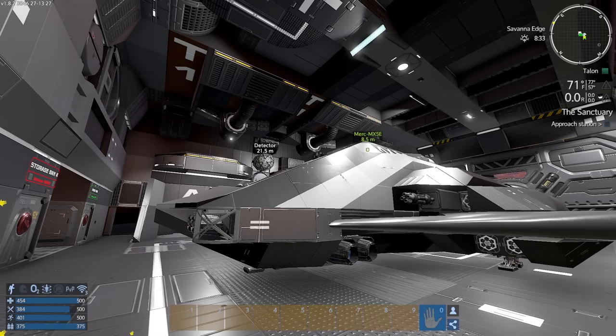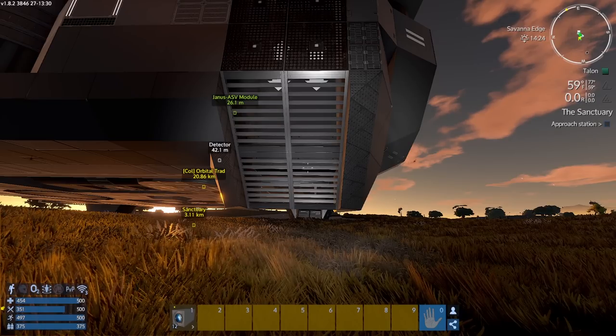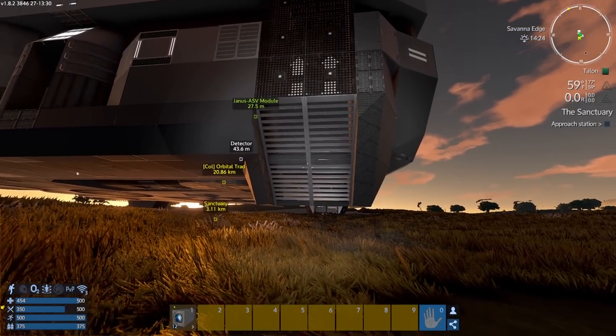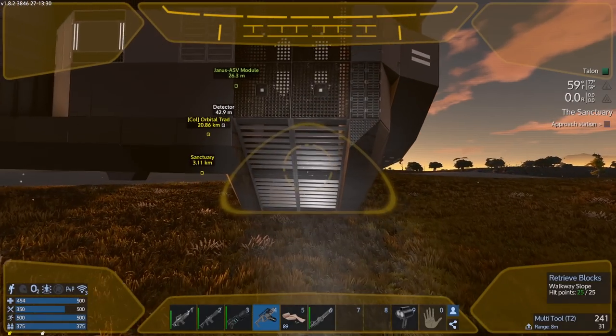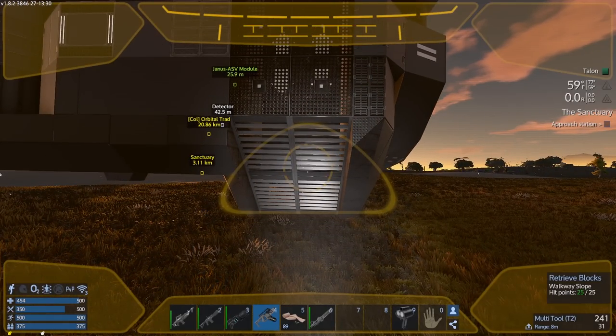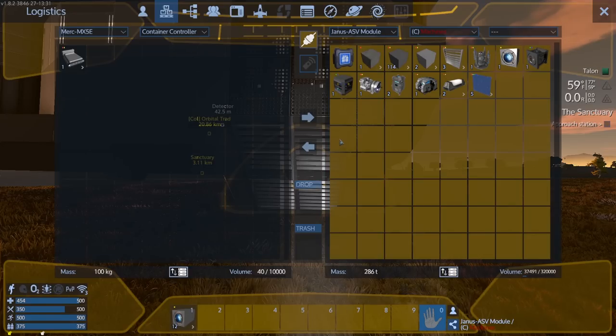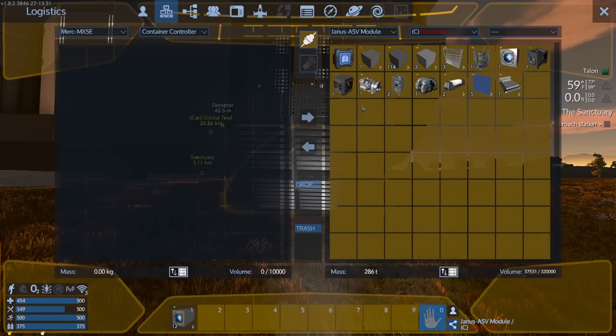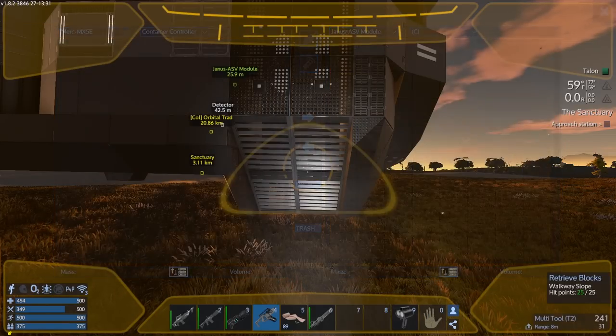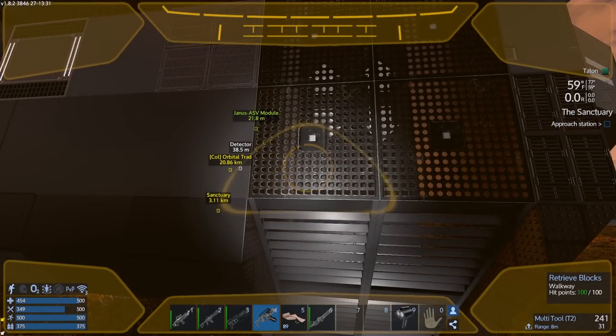I could probably add some missile turrets or something. The first thing I have to do is install the medium thrusters - I prefer the large thrusters but I got what I got. The really cool part of this base is that if you're not up to the point where you can make certain things, it's perfectly fine. If you can only make medium thrusters they'll still work and you just put in the better ones when you can.